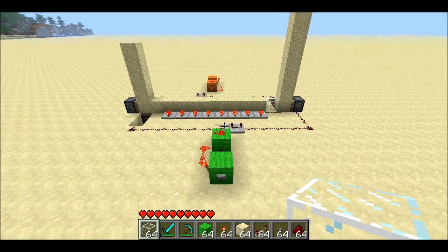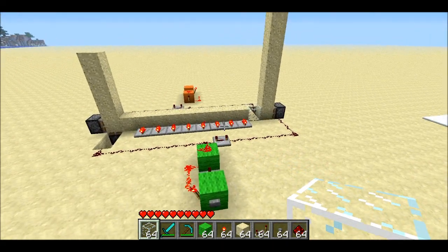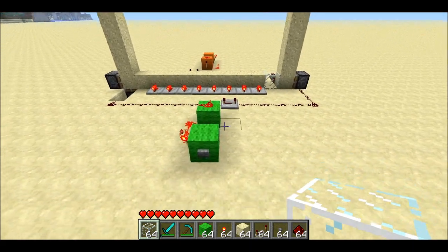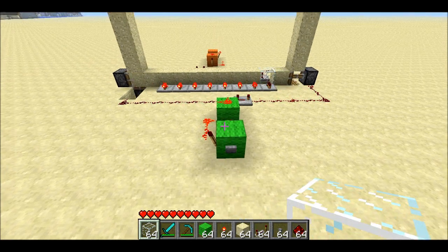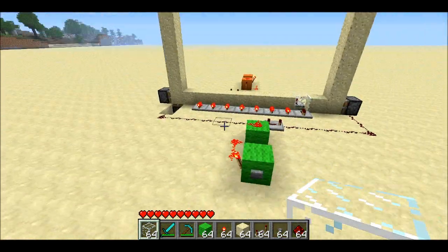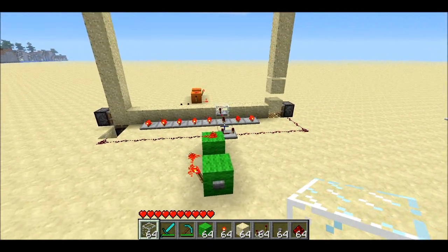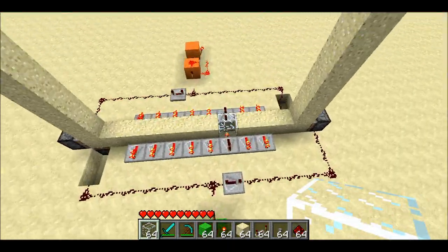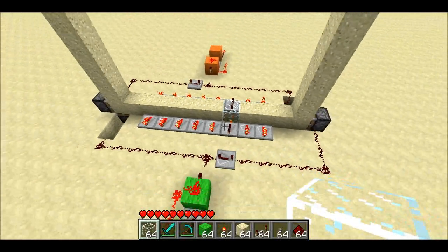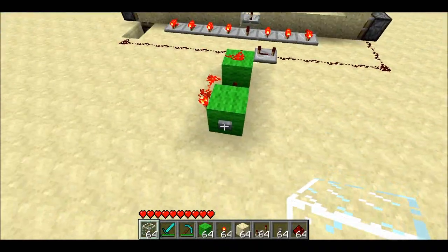I've actually sort of come up with my own mechanism here. It only goes up to nine, so that's a limitation, but let me just show you what I mean. So you push this button here, and it basically just pushes a bunch of sand around with one piece of glass in the middle. There's a bunch of torches under each of these spots, and wherever the glass is, the signal won't propagate, and so you sort of have a counter.